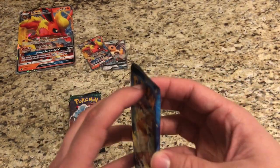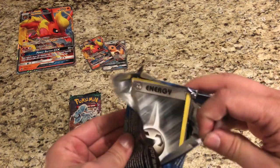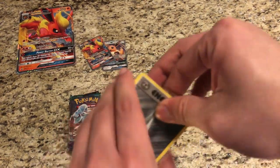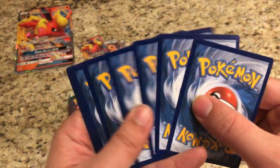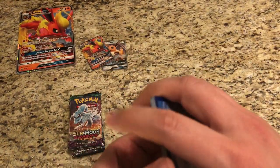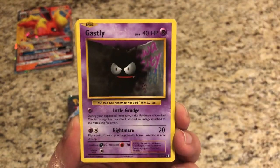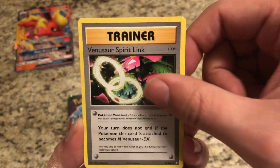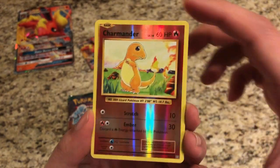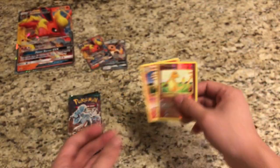Let's get into Evolutions here. I believe on the Jolteon GX box we ended up pulling the Full Art Mega Charizard EX, so I was very, very happy with that. Steel Energy, Growlithe, Gastly, Charmander, Ratata, Machoke, Full Heal, Venusaur Spirit Link. Reverse is a Charmander — never going to complain about that. And the rare is a regular rare Arcanine.